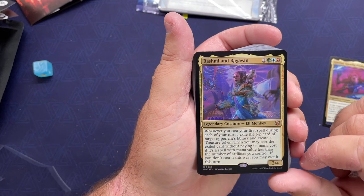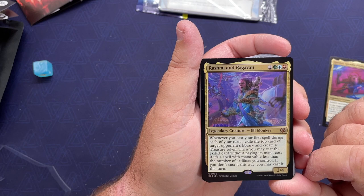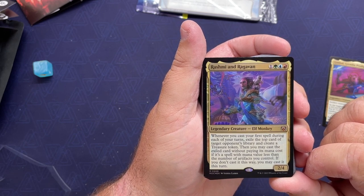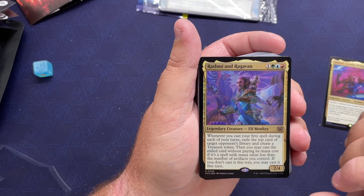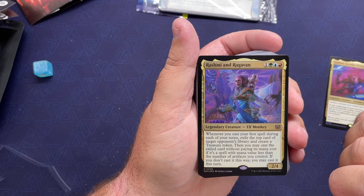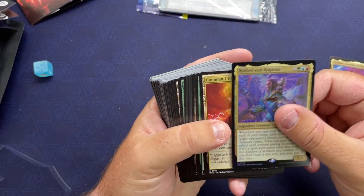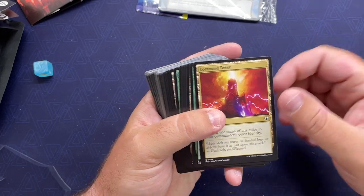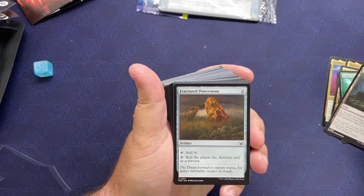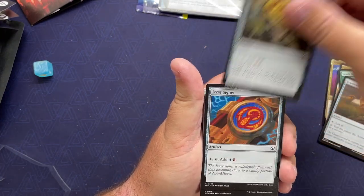Rashmi Ragavan — she returns and exiles the top card of a target opponent's library and creates a treasure token. You may cast the exiled card using that treasure token. You can exile that card without paying its mana cost if it is a spell with mana value less than the number of artifacts you control. If you don't cast it that way, you may cast it this turn. Two very different flavor commanders there.